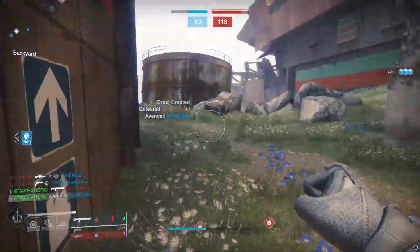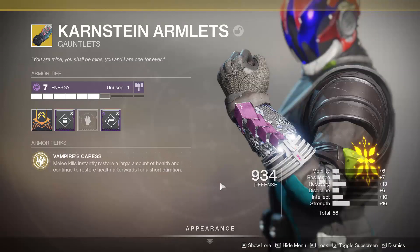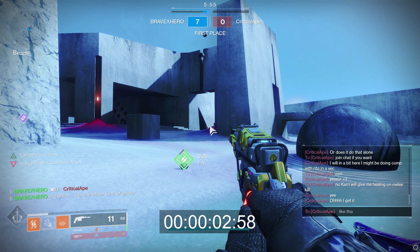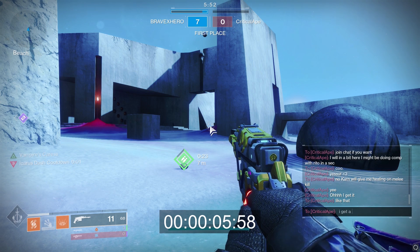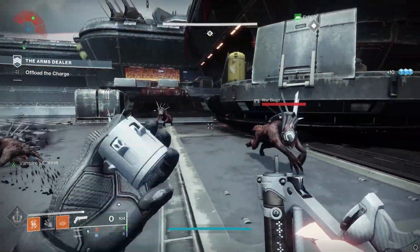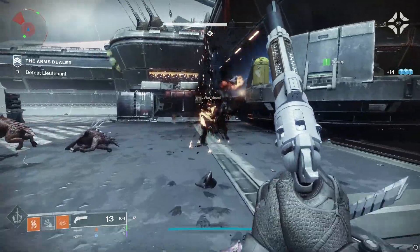To get the most out of this perk, we're pairing it with Crnstein Armlets — a lot of people haven't seen this exotic since D2 Year One, but it's going to get a lot of play time this season. The exotic perk on these gauntlets is Vampire's Caress: melee kills instantly restore a large amount of health and continue to restore health for a short duration — approximately seven to eight seconds, as you can see in the time code. The healing is similar to standing in a rift, and you can see enemies dealing damage to me in the footage while I slowly get my health back.